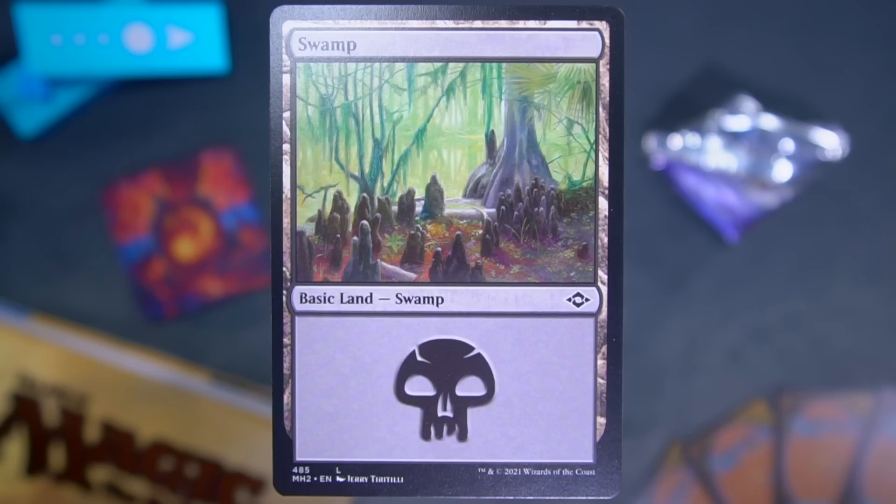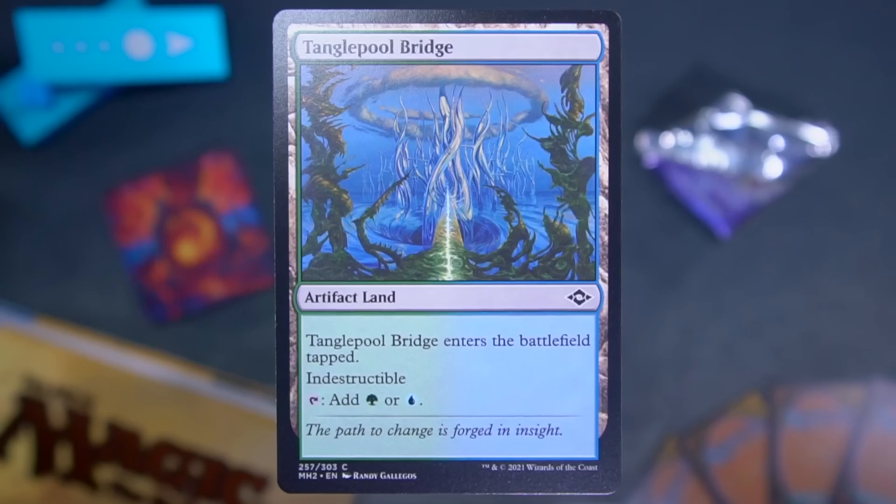Next, we have the ultimate power of a swamp. It's a very nice swamp by Jerry Tiratilli. Next, it's also land, but it's not basic this time. It's Tangle Pool Bridge — it's the cycle of bridges, the artifact lands. It's indestructible, enters tapped, taps for green or blue. Very exciting.